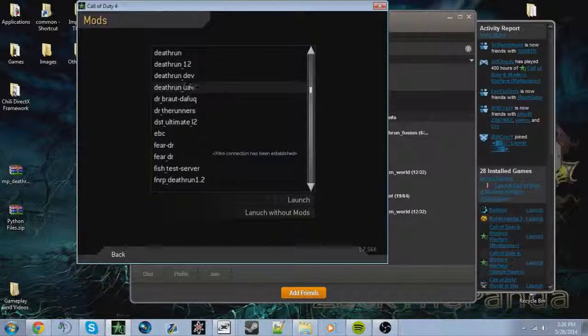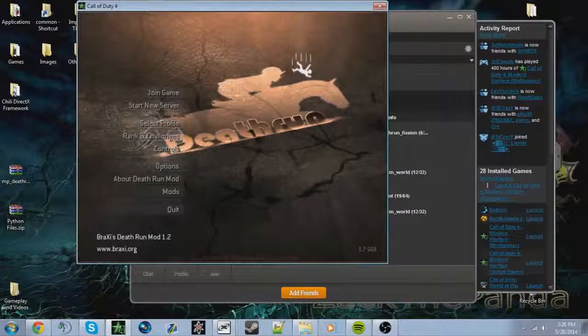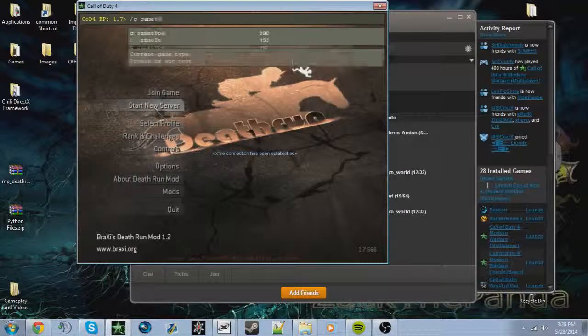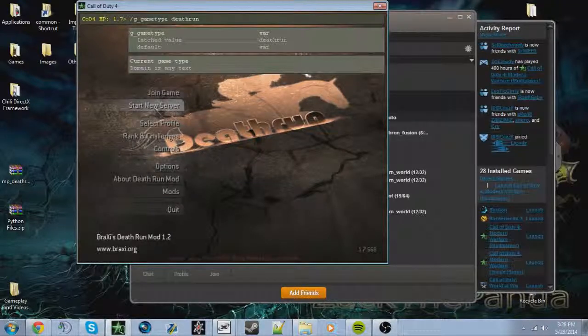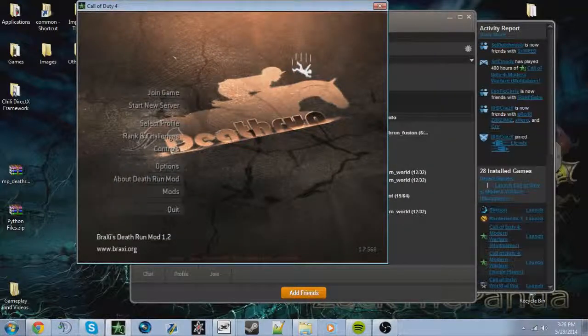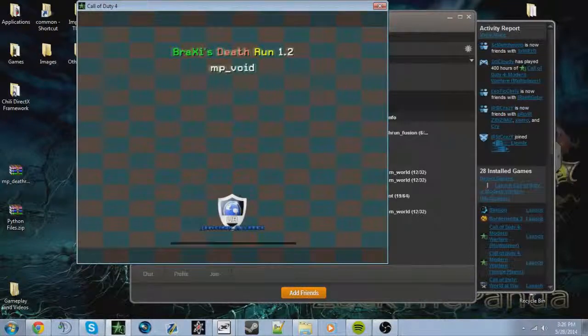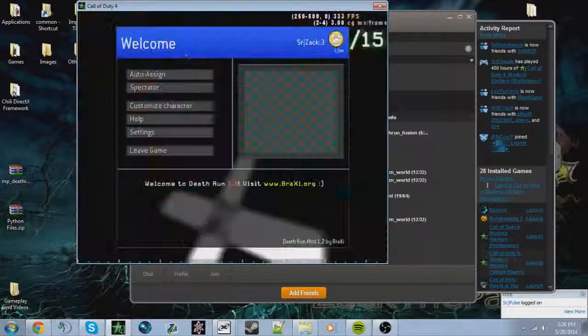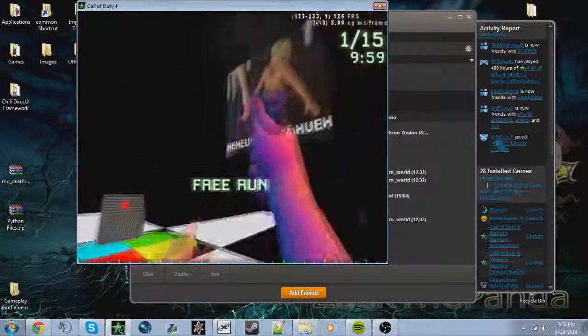Launch your mod, then you're going to want to type 'g_gametype cj' in the console - that just sets the game type to CJ. Then type '/devmap mp_void' - or whatever your map name is, just replace 'void' with your map name. You should load up your map without any problems since you just compiled it, and then you should be able to play and test it.